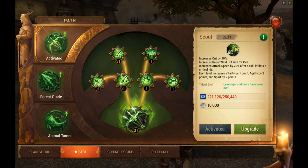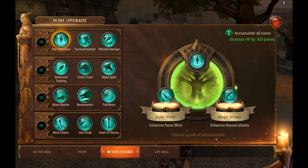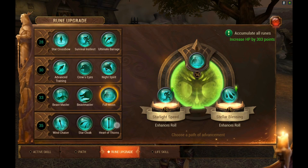For your rune upgrade, what I did at first is I leveled all of them up to 10 to get the extra HP, because each time you level one you get one HP for it. Then I started focusing certain ones that were better fit for a scout.